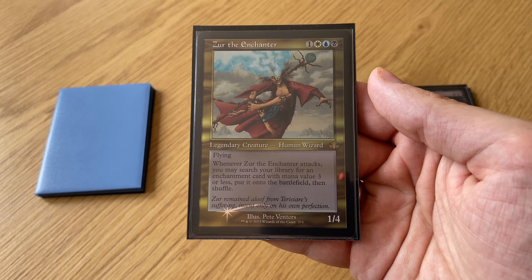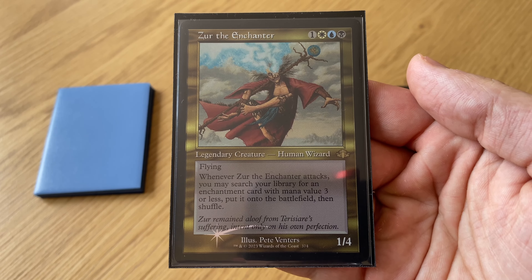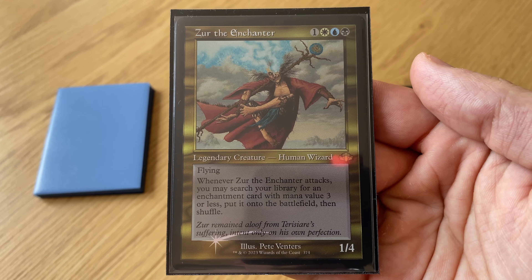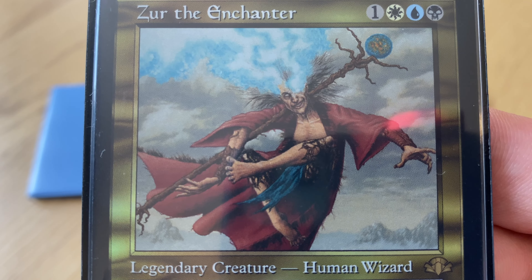For four mana in three colors you get a 1/4 with flying. When he attacks, you can search your library for an enchantment with mana cost three or less — so you can find Bitterblossom, Necropotence, and different powerful enchantments.